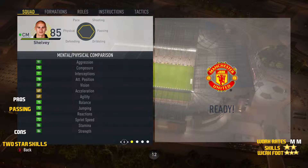When we look at his physical stats, he has 78 attacking positioning, 89 vision, 69 acceleration, 69 agility, 75 balance, 72 jumping, 80 reactions, 72 sprint speed, 86 stamina and 86 strength.